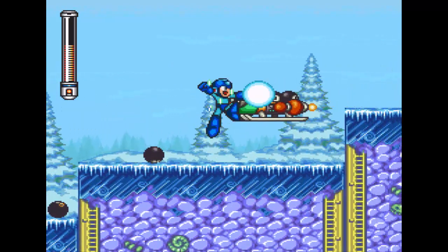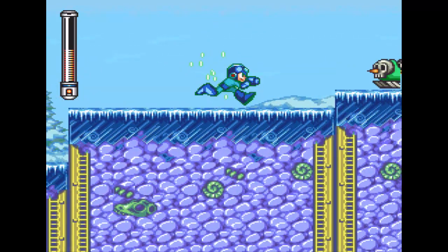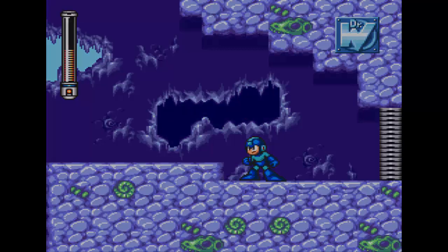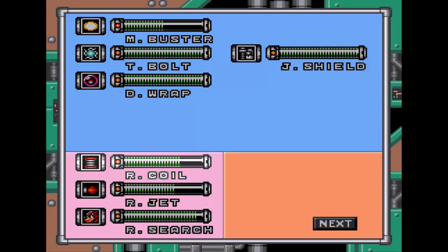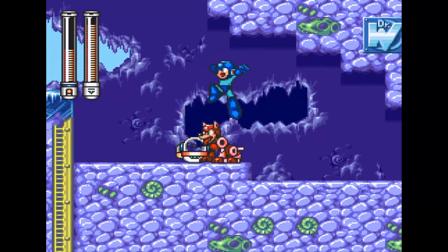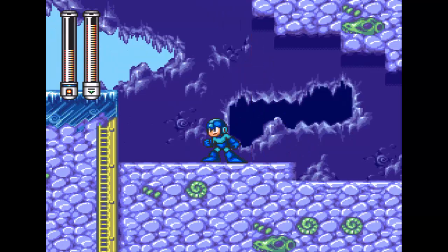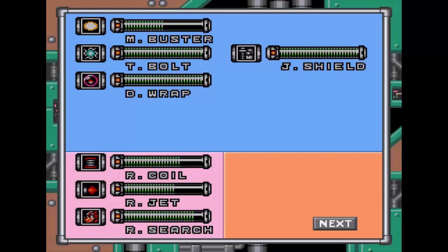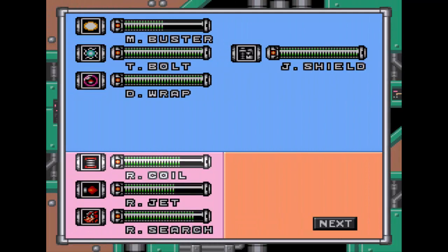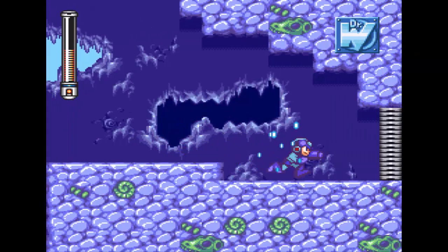Okay, yep that's what I thought. I'll probably end up dying against the boss, but that's fine. So I want to say this is where the item we need is - we're going to use the Rush Search and see if we can find it. He is barking though, maybe it is right there. Oh, there it is! So this is the Exit Stage option, where you can literally just exit the stage if you don't want to continue anymore, but we're at the end so obviously we don't want to just give up.